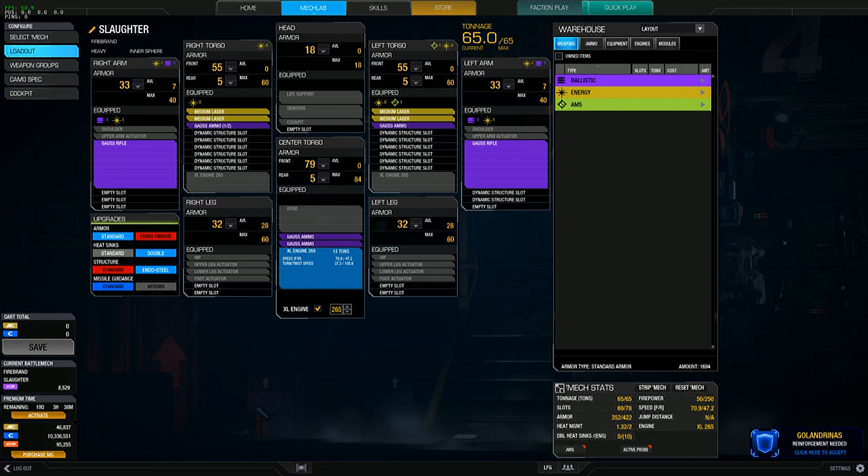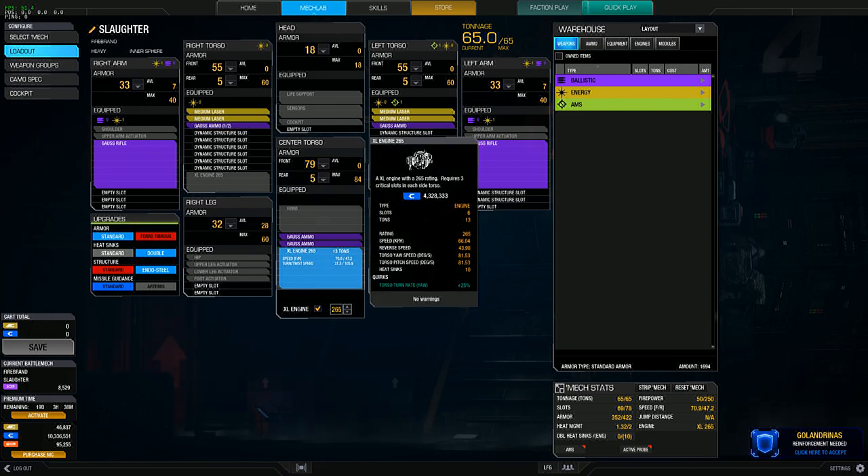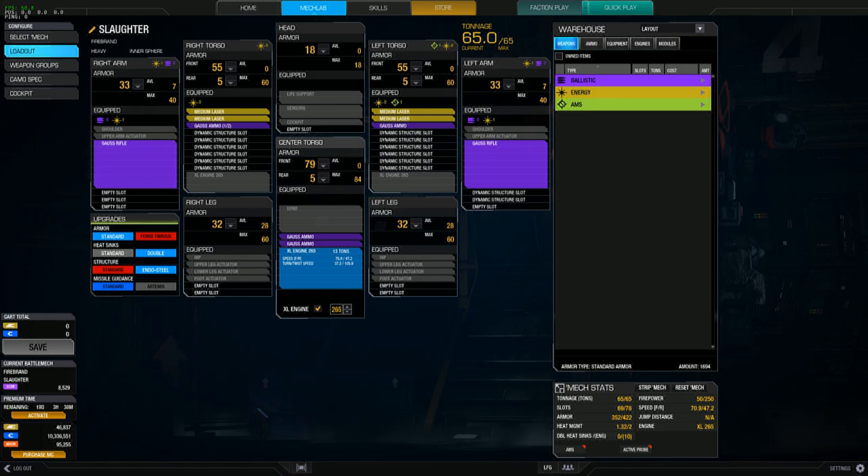As for the loadout, I have an XL-265 engine, goes 71 kph, dual Gauss right arm and left arm, four medium lasers — two in the right torso and two in the left torso. The only place it's maxed out on armor is a little bit in each arm; I have the torsos maxed out because of the XL engine, to keep protection on the center torso. The head is also maxed out.